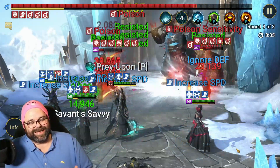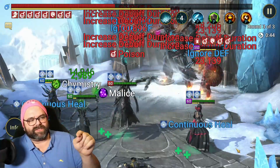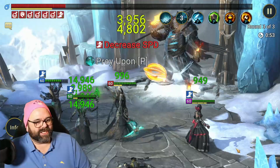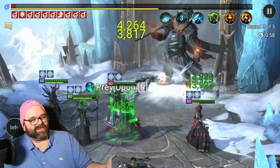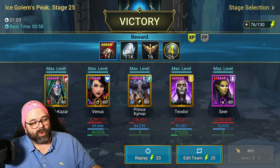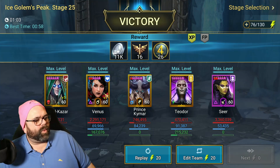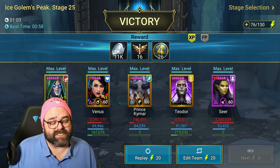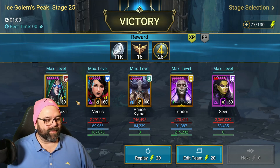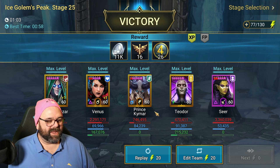I needed the speeds to be what they were, and I needed Venus faster than Teodor, although in the optimizer comp I actually had Teodor faster than Venus — so that will account for some speed loss. But it is still a sub-one-minute team, give or take some RNG. My best time was 57-58 seconds this morning, 1:03 is the next, then 1:01, 1:01, 1:03 — so a consistent team. I doubt this team can fail simply because Bad-El-Kazar can solo the boss. Seer dying is actually good because she just takes extra turns — you want the poison bombs and explosions to be the main source of damage on that boss.